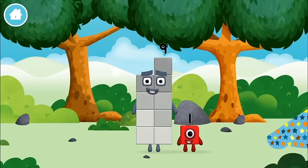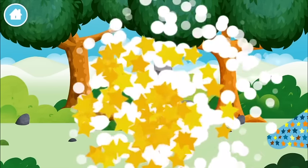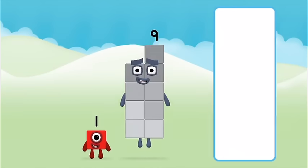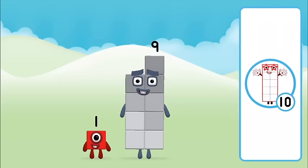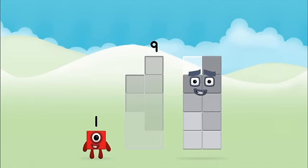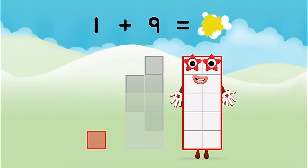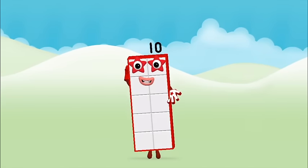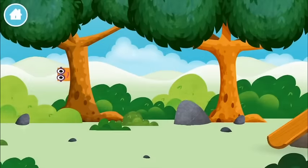The number block was hiding behind a tree! Do you know which number block you'll make when you add these two number blocks together? Well done! You were right! Add the number blocks together! 9, 9, 1 — 1 plus 9 equals 10! Brilliant! You made number block 10!